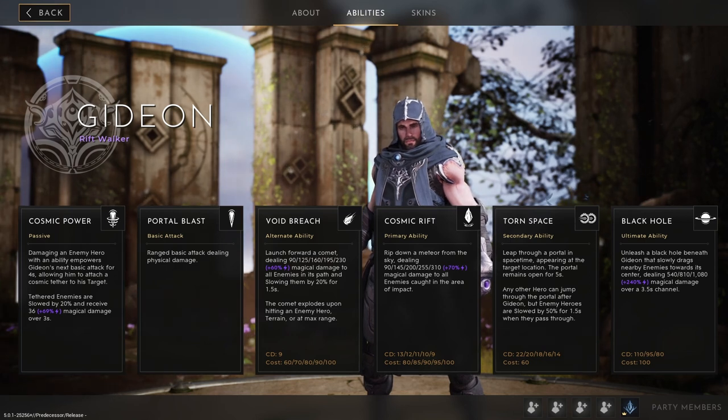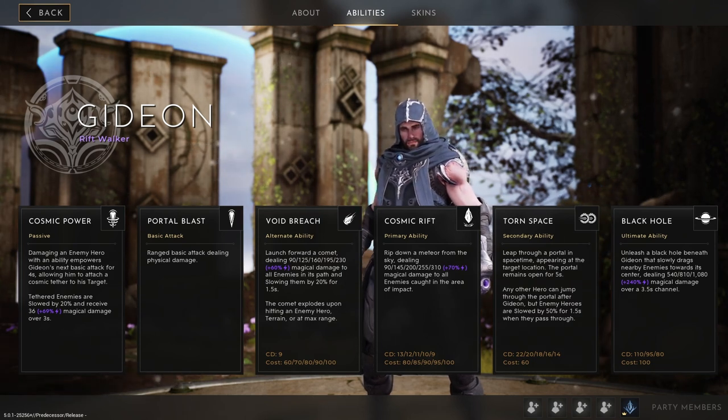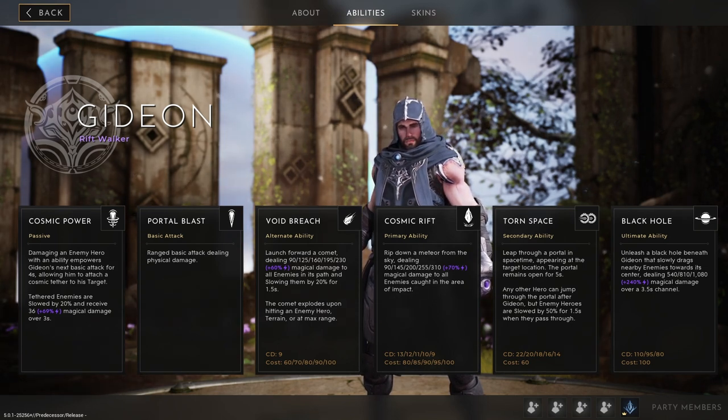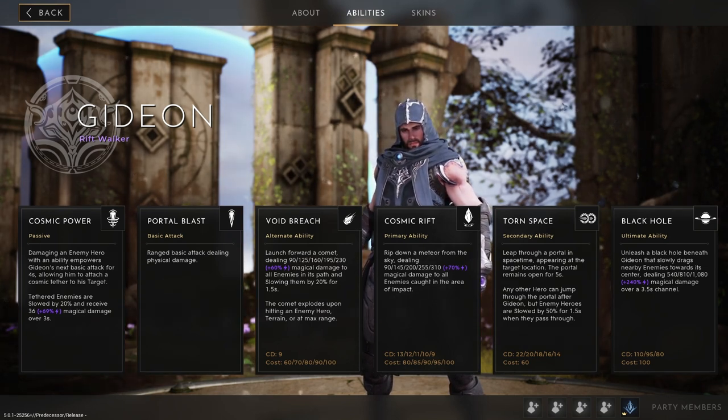Gideon the Riftwalker is a mid-lane mage with some massive damage potential. If you play him right, you'll crush your enemies under the weight of his cosmic powers. This character focuses on burst damage, which is boosted by magic power, so you'll want to build plenty of it with a bit of mana so you can sustain in the fight.